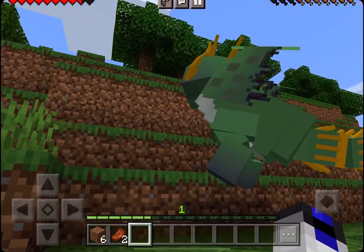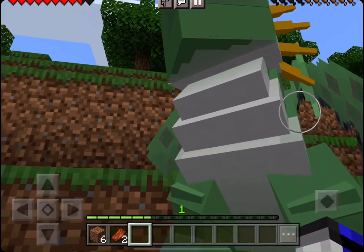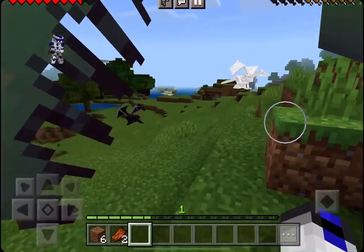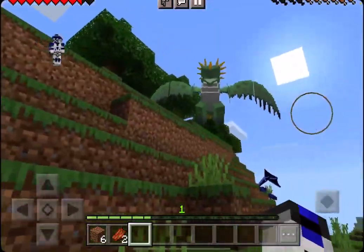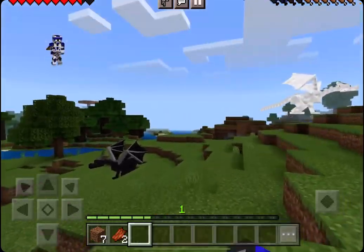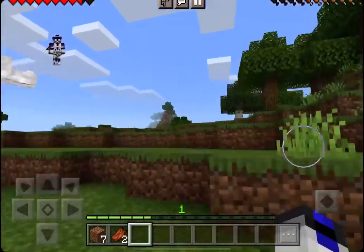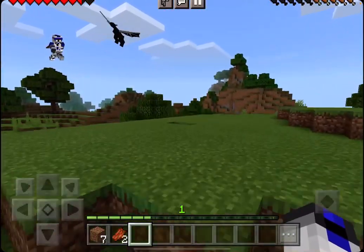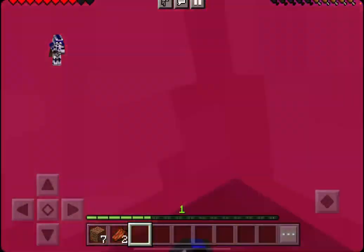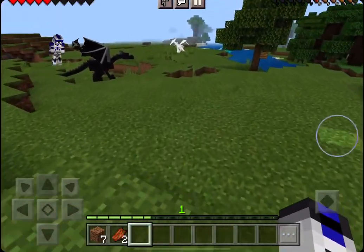I'm going to try to kill this. I love how the tail moves though. So you don't attack, huh? You're nice. Good boy. He does attack you! Luckily he missed me. He attacks you. I can't lose my items again. You think I can turn it back into creative? Yes! Now I can get my stuff back.